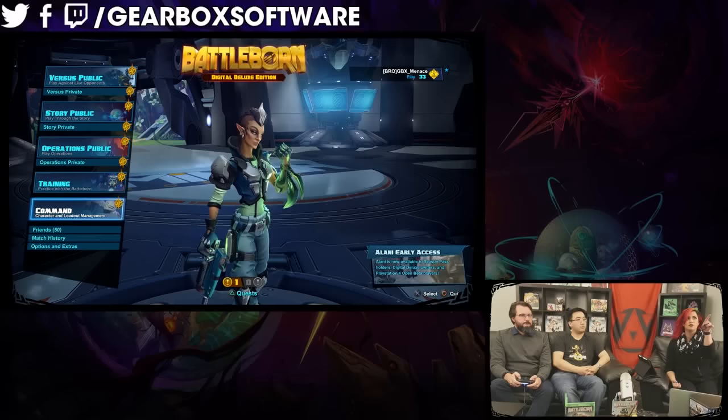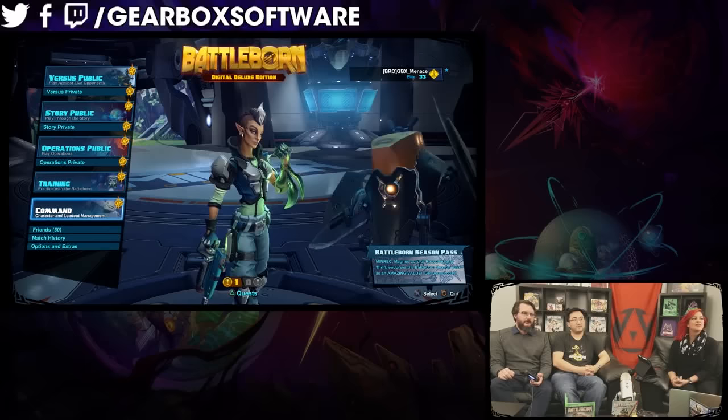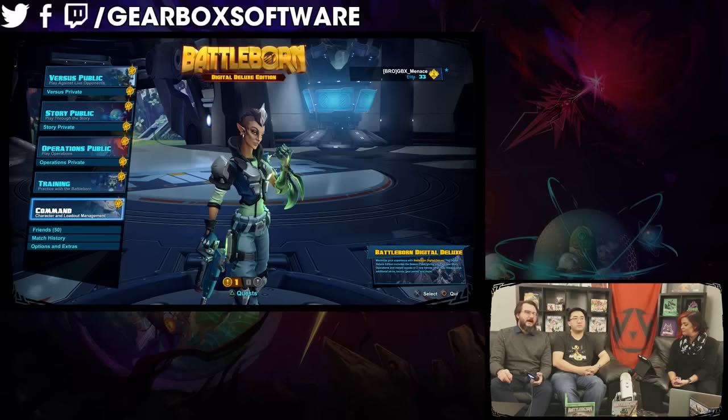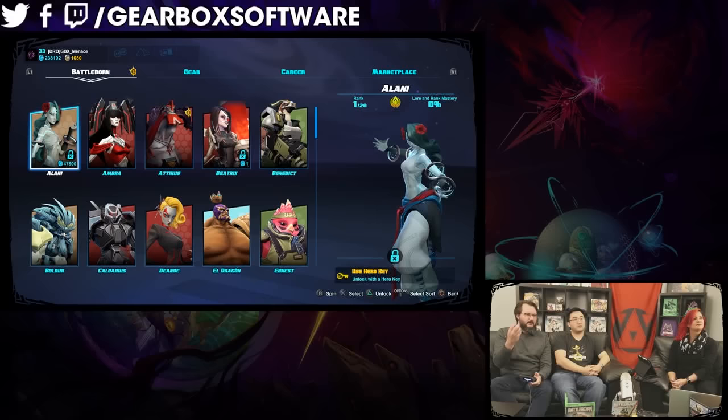A lot of folks in the chat are concerned that we're going to mess with GBX Menace's gear. I'm basically going to sell it all — he doesn't need it anyway. We've done a little change: you'll notice now there's your default icon from the platform — your Steam icon, your Xbox icon. We've moved that away because we actually like the in-game Battleborn icons and wanted those to lead out, so you still have the icon and title there. The command rank comes and goes based on what we have set up for individual queues, but let's walk through the command menu. We've cleaned up a lot of things. The menus have been redone, background cleaned up, characters brought in a little bit closer.